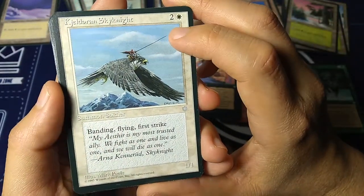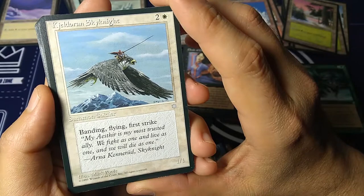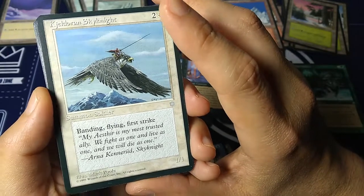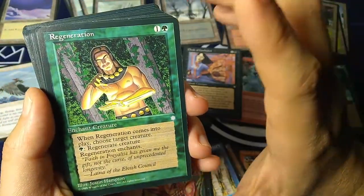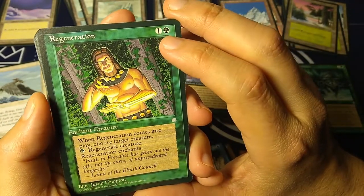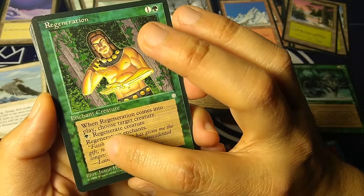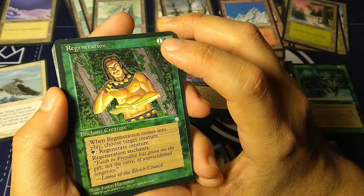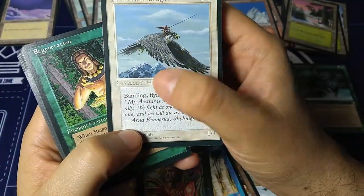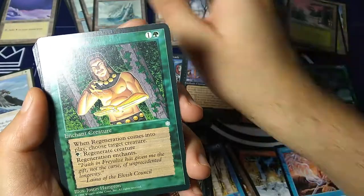Keldoran Sky Knight — two and a white for a 1/1 creature with banding, flying, and first strike. This one's got it all. 'My Aester is my most trusted ally. We fight as one and live as one, and we will die as one.' — Arna Kennerud, Sky Knight. Art by Mark Poole. Regeneration — a card that's been around for a long time. One and a green, enchant your creature. When Regeneration comes into play, choose a target creature. Then pay one green to regenerate the creature. So if a creature would have lethal damage, you pay a green and it has all the damage nullified and still lives.